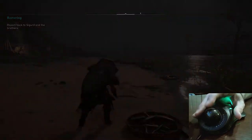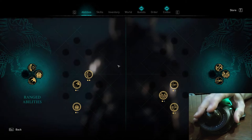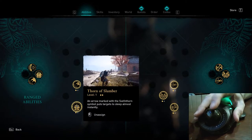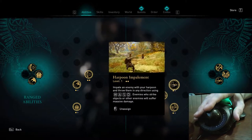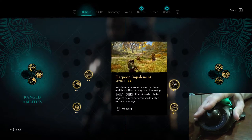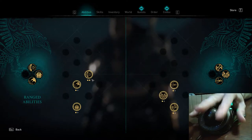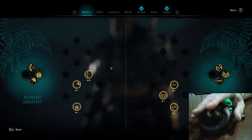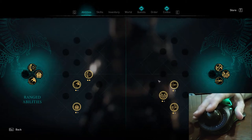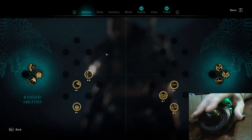One key reason to explore Norway is that something a little different in this game is your abilities are found in books. These books are spread throughout the world and you have to find them on the map to unlock these skills, and a number of these are available in Norway. So I'd recommend doing some quests there, exploring before you leave, and then you'll find more once you get to England. They're pretty important — I have those mapped to the one, two, three, four keys, and you have melee-based ones and ranged-based ones.